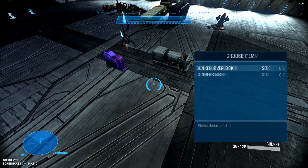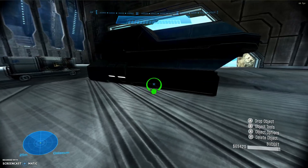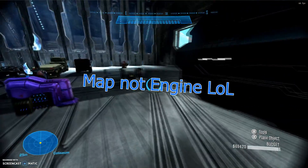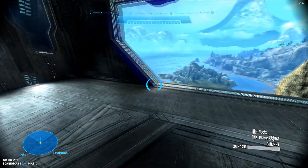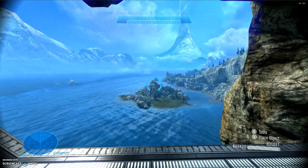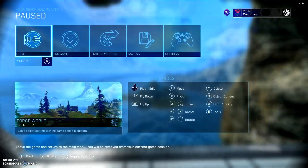You've got buildings — let's see how big we get. Punker Overlook. They didn't even have this in the original engine — why not? I guess they had very limited capabilities on the 360. It's insane what they can do now. But yeah guys, that's it.